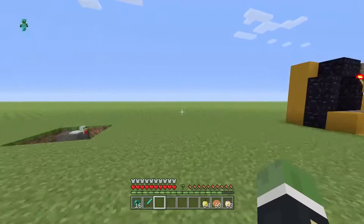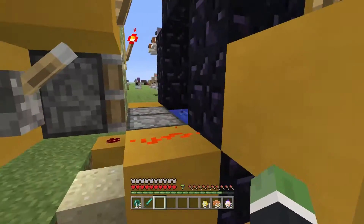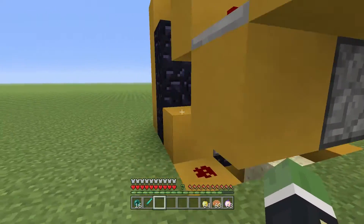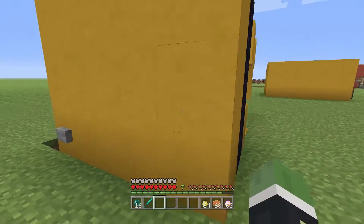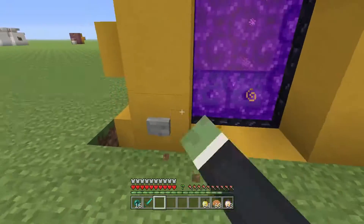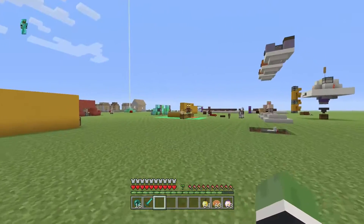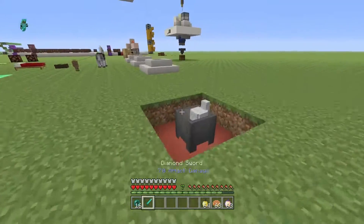Over here is my portal. Basically all this redstone will turn it on. You just turn it on, go in, do whatever, and then close it. The reason you want to do this is because you don't want a portal in your house keeping it making those demonic sounds.